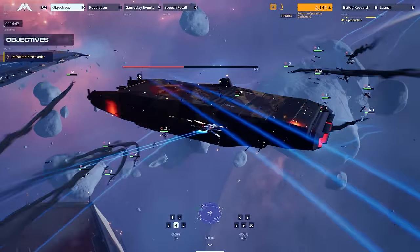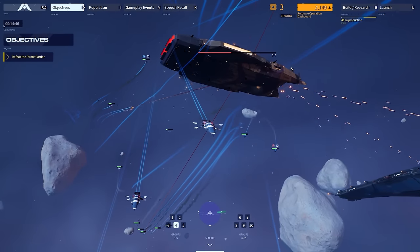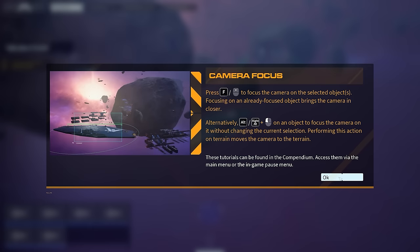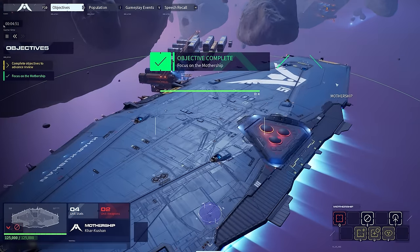We're bringing back individual control from Homeworld 1, so you'll be able to actually select your individual units, send them off, put them in specific formations. Sensors Manager is a great way to be able to see the overview of the map, and Focus is one of those features that makes sure people get right in there and see the full cinematic action that we're bringing.